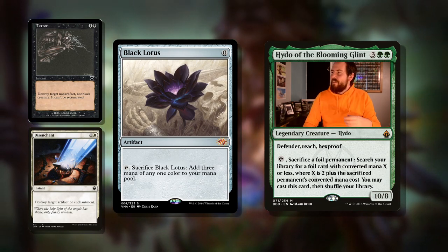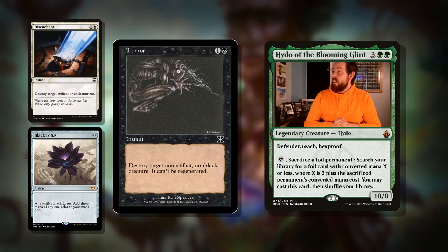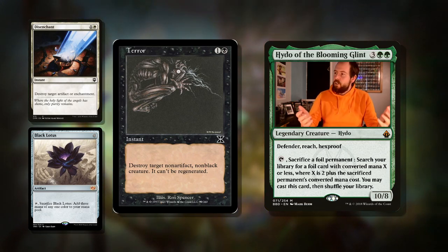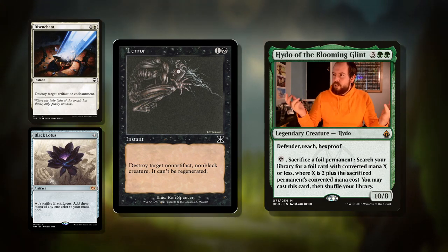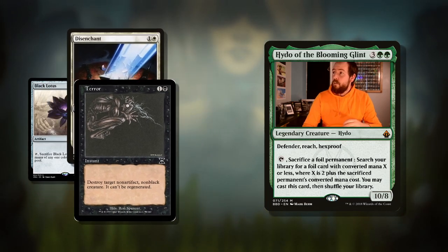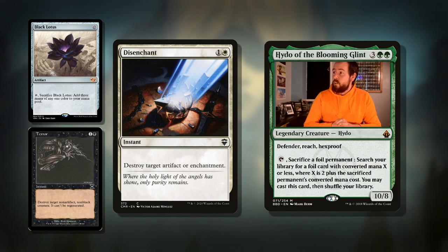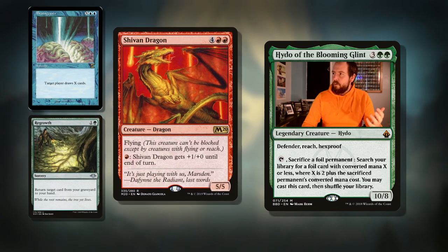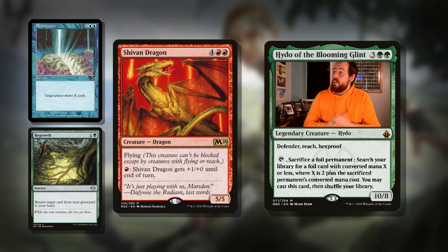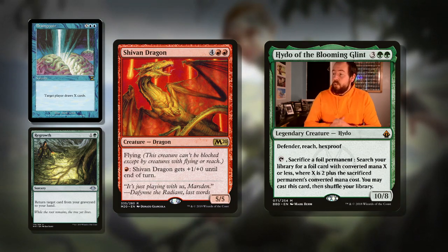Terror is two mana, instant: destroy target non-artifact, non-black creature, and it can't be regenerated. A nice removal option — you can't target black creatures or artifacts, but it hits the majority of things you'll play against. Then Disenchant is a lovely catch-all: two mana instant, destroy target artifact or enchantment. So all three of those can be cast with our commander. Then there's Shivan Dragon — six mana for a 5/5 with flying and fire breathing: pay red and your dragon gets +1/+0 until end of turn.